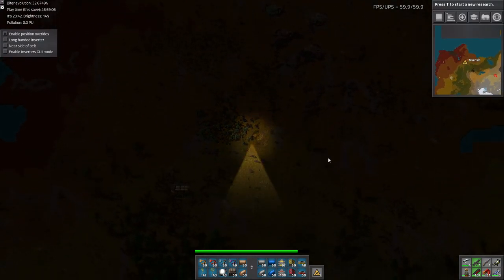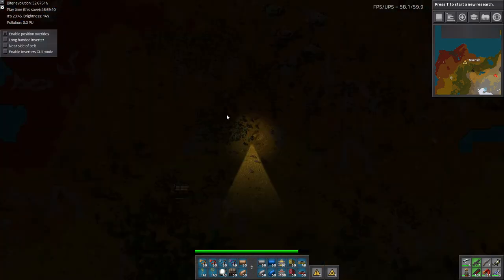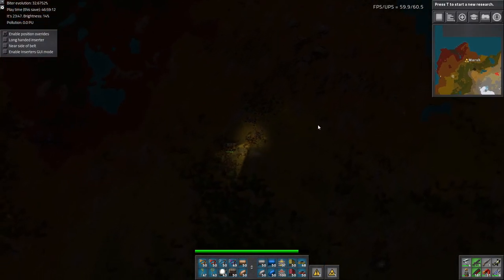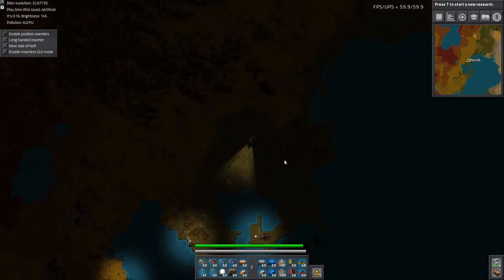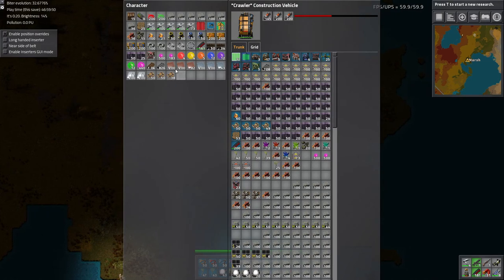I believe there's a radar out here somewhere — yeah, like right there. Might as well pick it up. There we go. The way is lit. Let's get rid of some of this junk for now. Need more ammo.